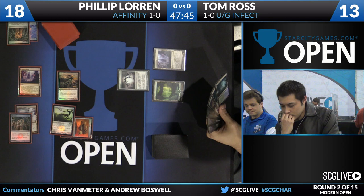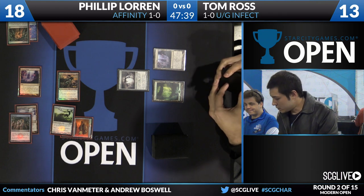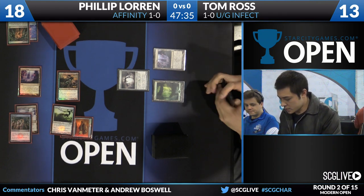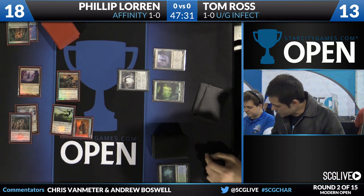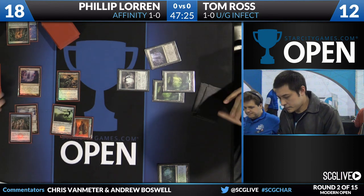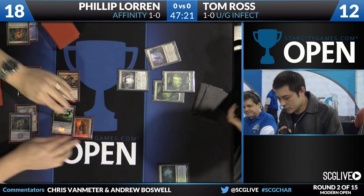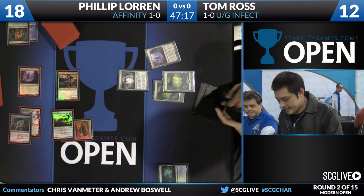One thing that's particularly interesting is Philip, even though he was on the draw, has really stolen the initiative. Imagine if he was on the play — the game would be over. Tom Ross would be sideboarding. What gave Philip the ability to steal the initiative was that Mox — it gave him a mana boost, let him come out ahead. And Cranial Plating, being basically the biggest heavy hitter in the entire Affinity deck, is also really important.